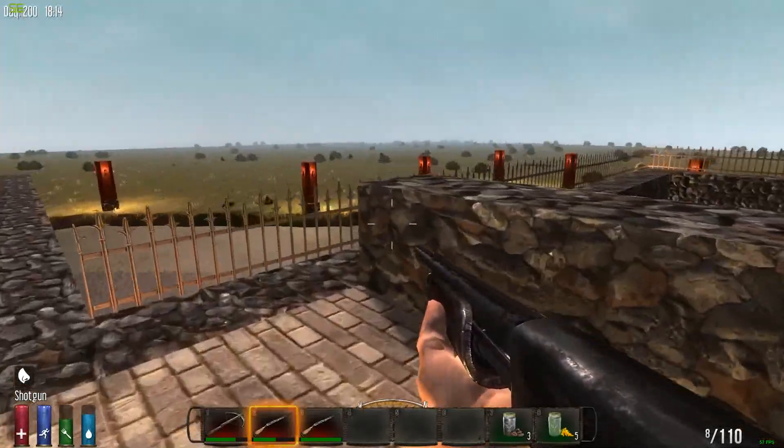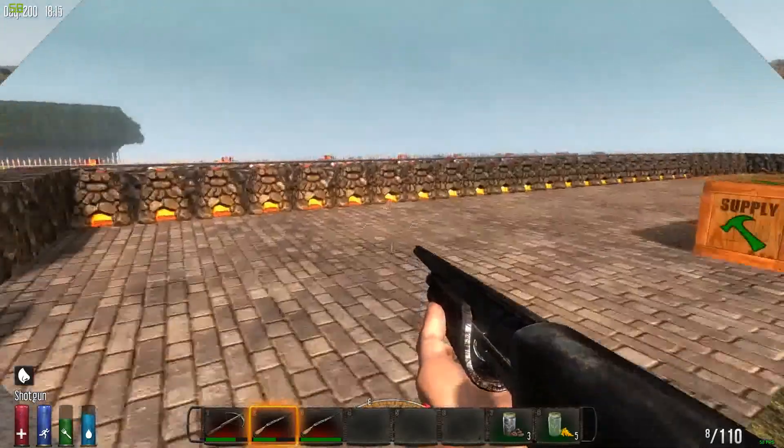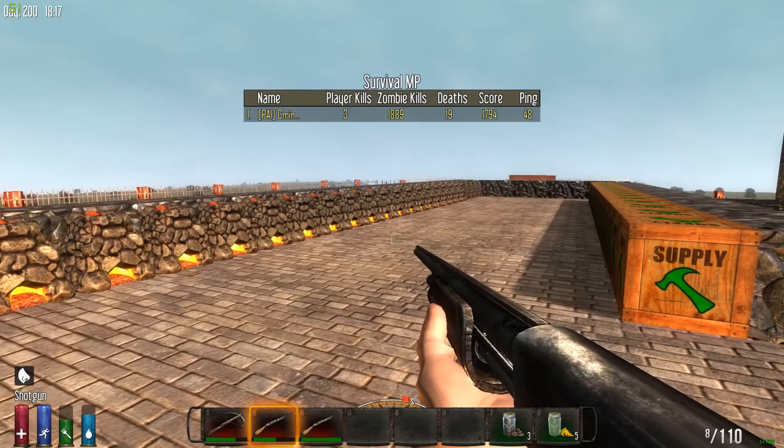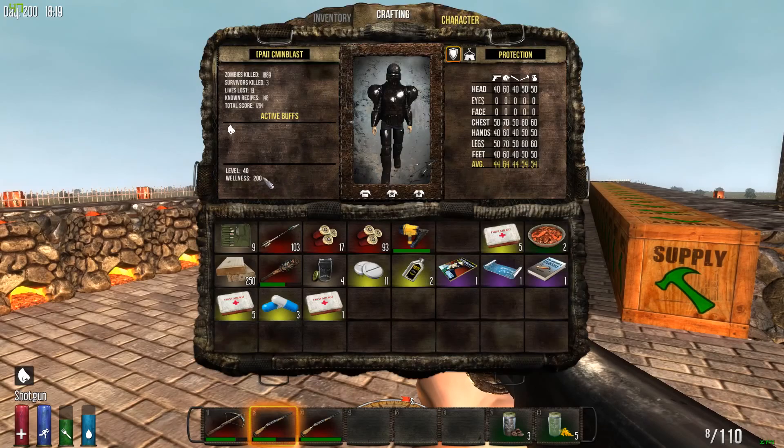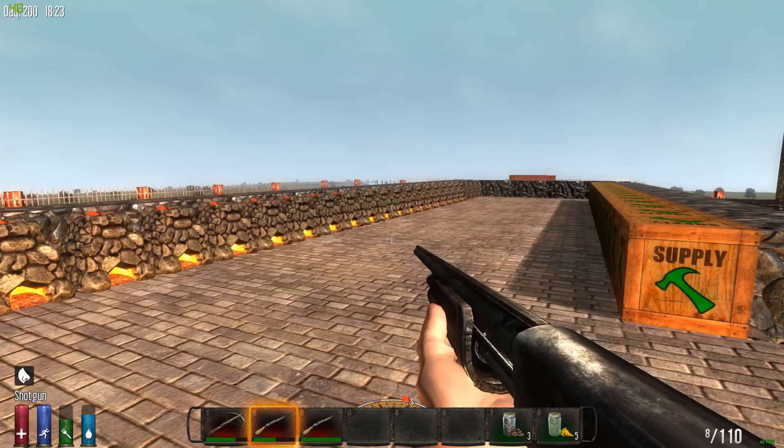So at any rate, we'll talk to you guys later. And for those of you wondering, there's my kill count: 1,889. And let's see my character — I'm level 40. I've got all the cool gear on, look like a Robocop. Again, that's it — thanks for watching everyone, take care.